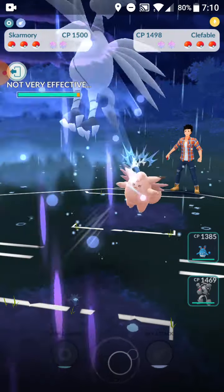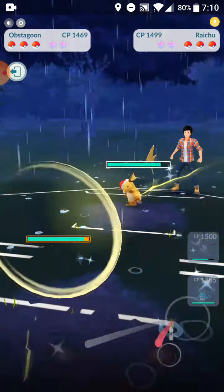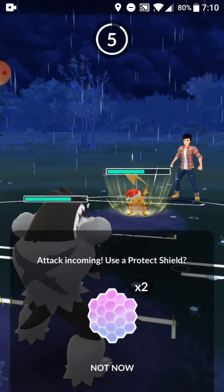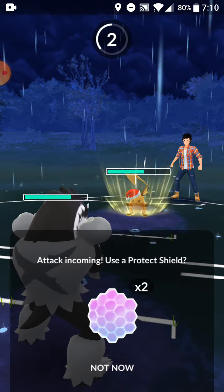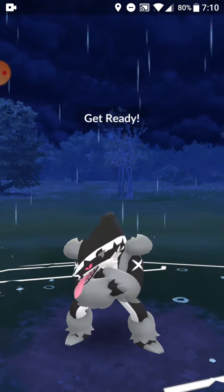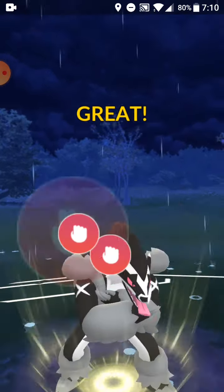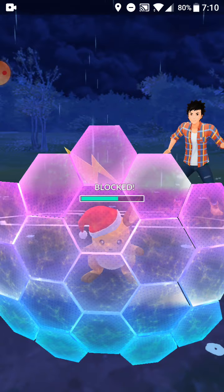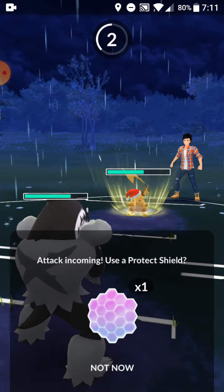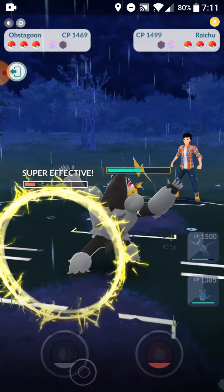He brings out Clefable — this is what I want the Flash Cannon for. He brings out Whiscash; I go into Obstagoon. I would go into my Azumarill if it had Charm, but if it doesn't, bringing in Obstagoon is safer. I accidentally go for Cross Chop — I wasn't looking. They decide to shield — okay, quick attack. I'm not gonna shield; it did a solid amount of damage.